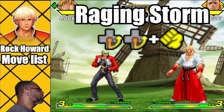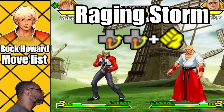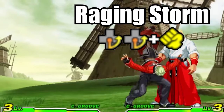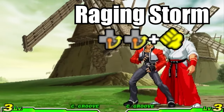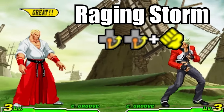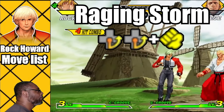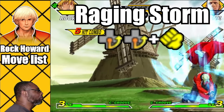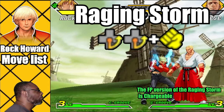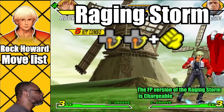The Raging Storm is the first super move I would like to discuss. This is the move where Rock hits the ground causing a violent wave of energy surrounding his body. To do the attack, do a quarter circle forward twice plus any punch button. Level one hits three times, level two hits four, and level three scores for five hits. Also, the fierce punch version of the super is chargeable — just hold the punch button after performing the move. It is best to do the Raging Storm at close range for maximum impact.